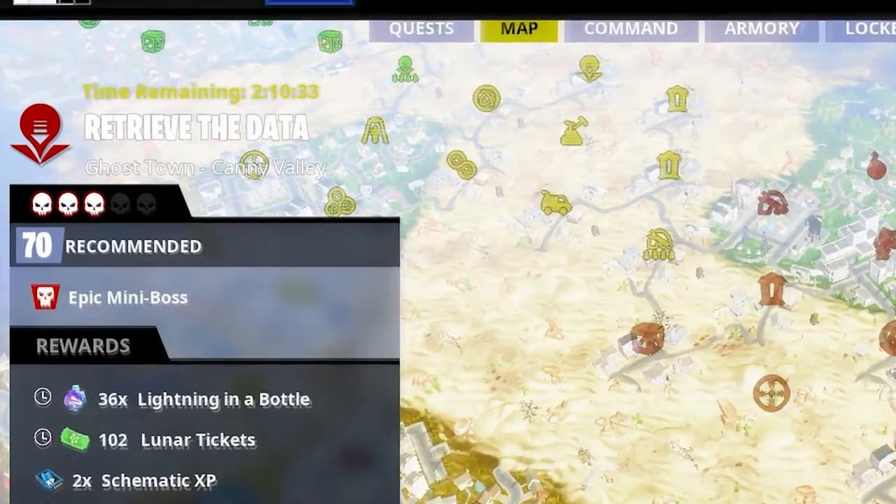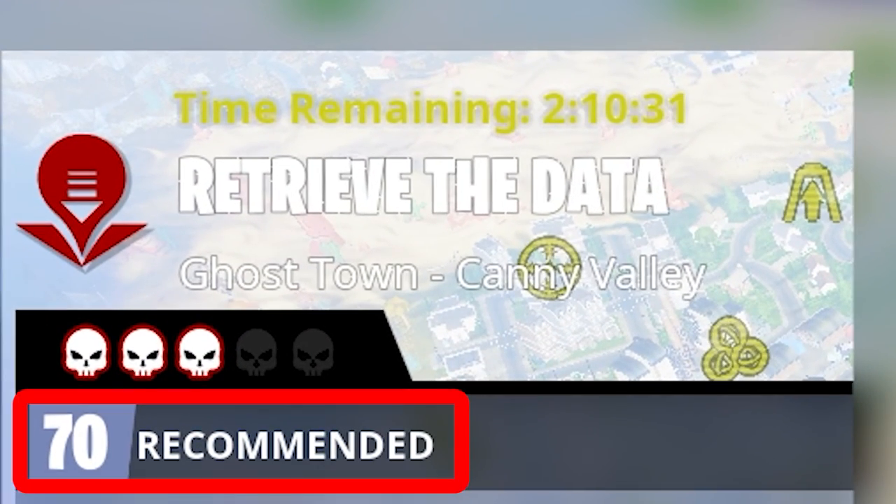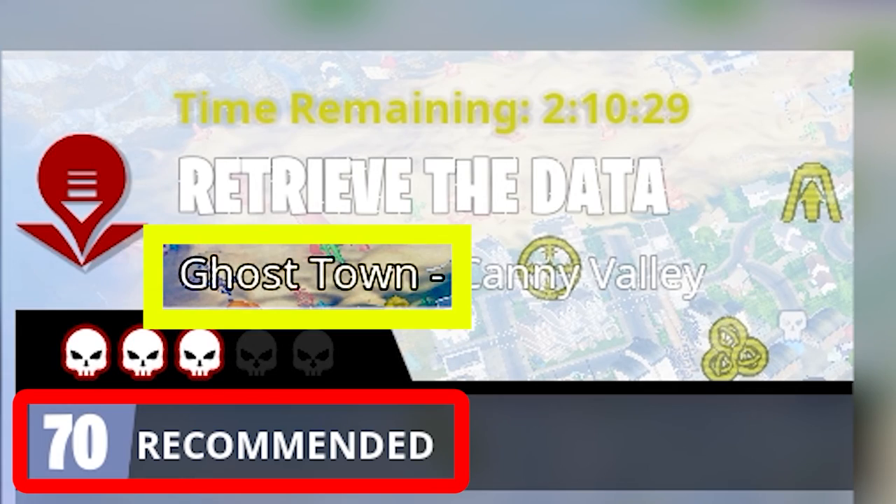Go to Cani Valley map and look for the missions which recommended power is 70, and also make sure that your mission is in a ghost town map.